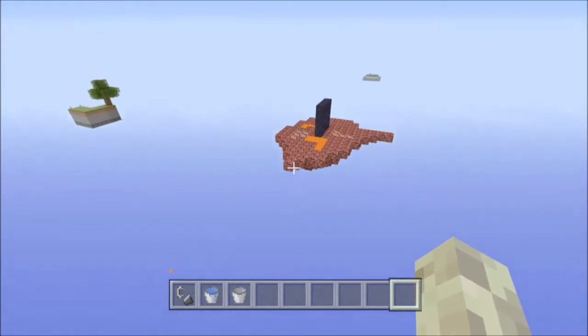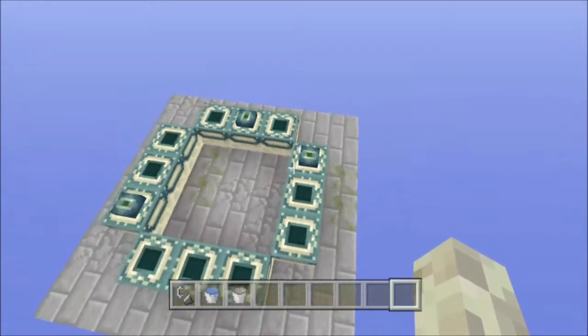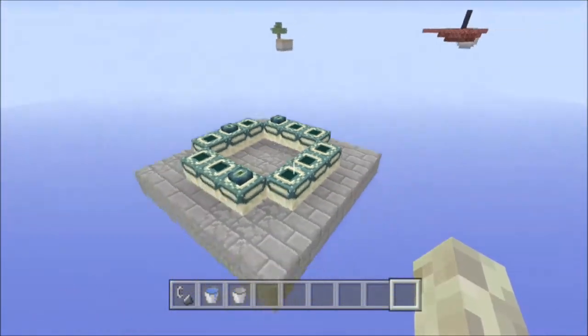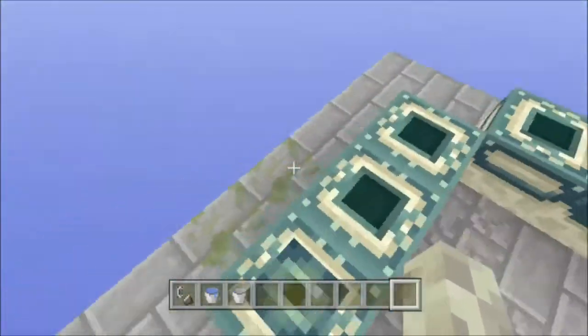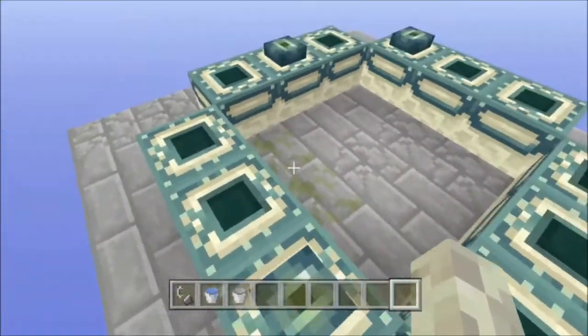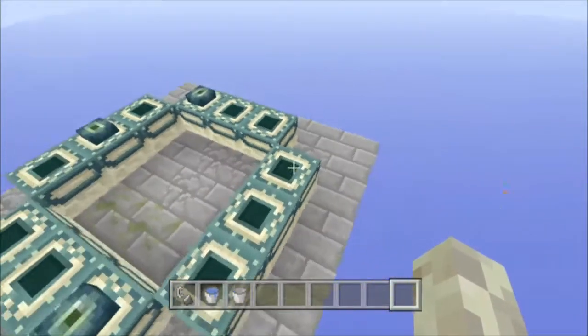We also have a few other islands. We have the end portal to the left of the nether island. This is the end portal — it's your end goal to go to. You'll just have to kill enough endermen, and you'll have to find some blaze rods in some of the chests to get here. Then you can go to the end and kill the ender dragon.